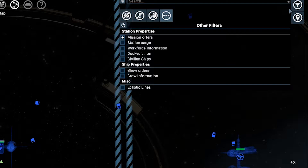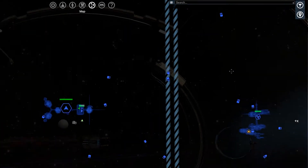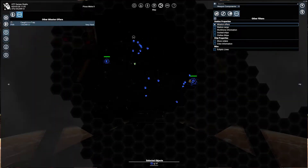Also the filter itself must be on — you can switch it on and off using the power button. At this point, go in Mission Offer, the third button in the top left corner, then in Other Mission Offers where you can see the list of quests you can accept.